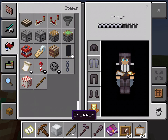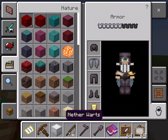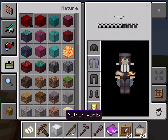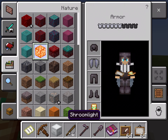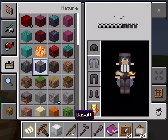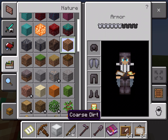Redstone and related stuff I'll show in a different video. For the last tab, Nature — this is stuff you naturally find in your world. There are nether items like red leaves and nether wart rocks, nether wood, and shroomlights which emit light. There's also netherrack, basalt, and soul sand from the nether.